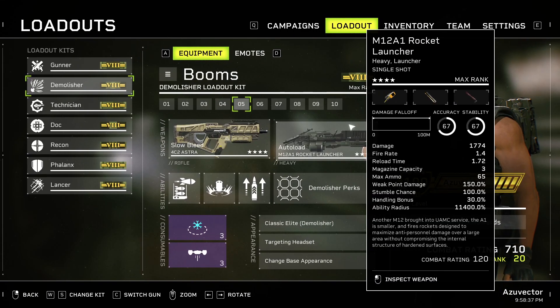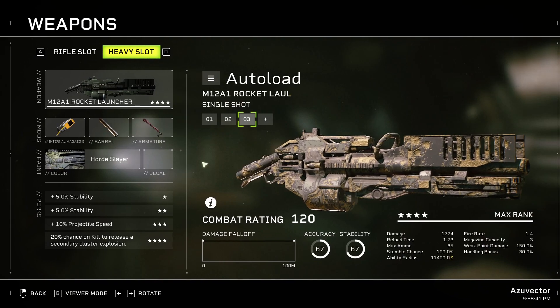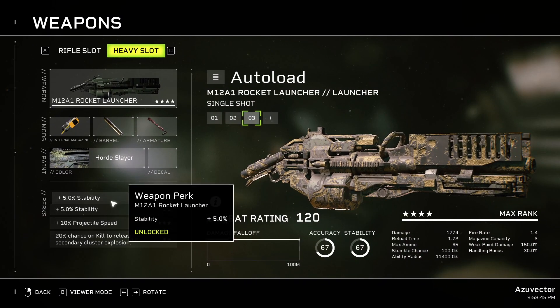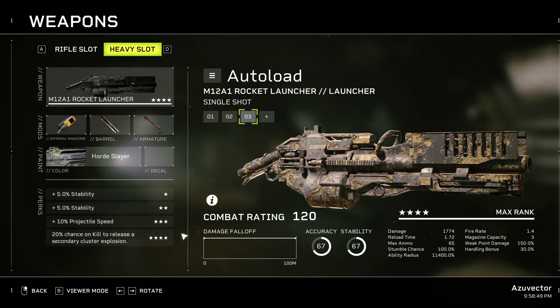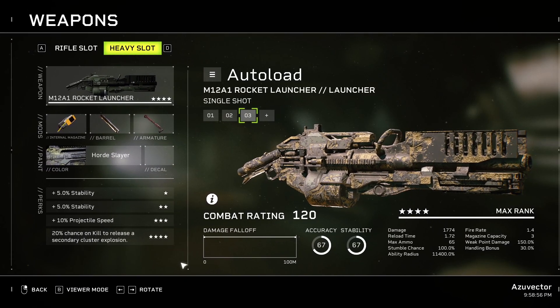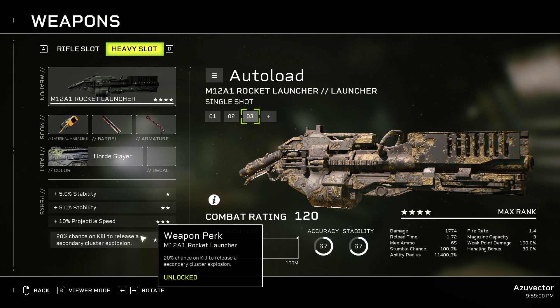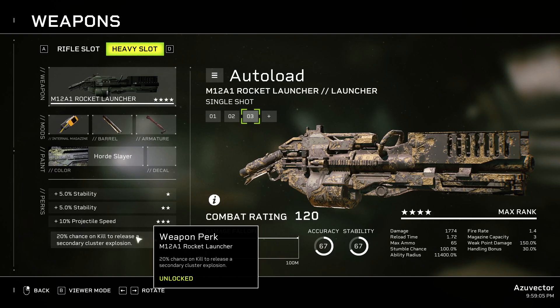Going over that, I'm just going to start with the weapons. Obviously I'm using the rocket launcher. Star levels or whatever perks don't super matter much. The fourth star perk is a 20% chance on kill to release a secondary cluster explosion. I don't even know how much damage this does, probably not much. It looks interesting sometimes, but it's kind of irrelevant.